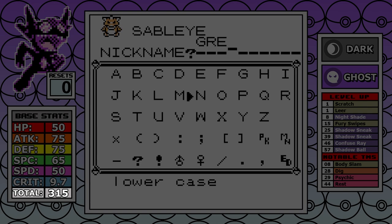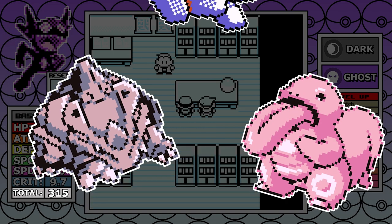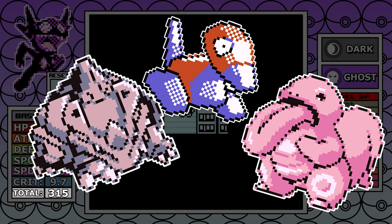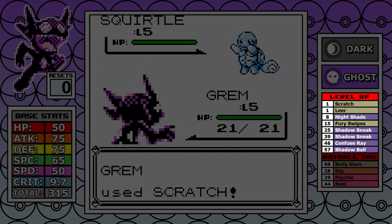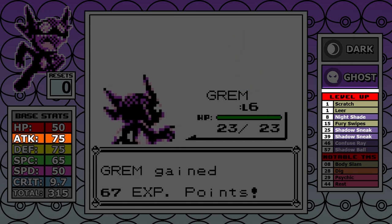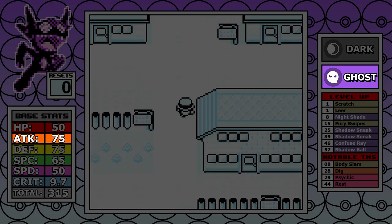Sableye doesn't have a great stat total at 315 — it would rank around 88th out of the original 151, around Pokémon like Rhyhorn, Lickitung, and Porygon. It doesn't really do anything particularly well. Its level-up learnset outside of some basic Normal moves is almost exclusively Ghost moves, and with 75 Attack and Ghost moves being physical in Gen 1, it should at least give the run a chance.